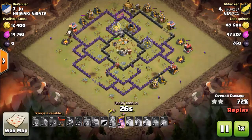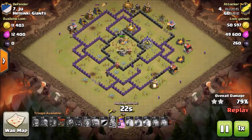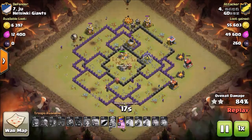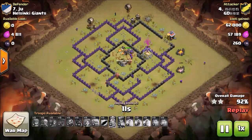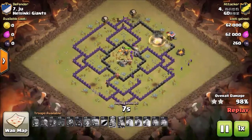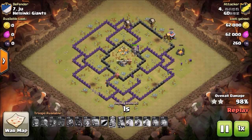He has one unit on the far side and some goblins to help take out buildings. He hasn't used the queen's ability yet — but he pops it and takes down the remaining buildings. The balloon is floating really slowly.